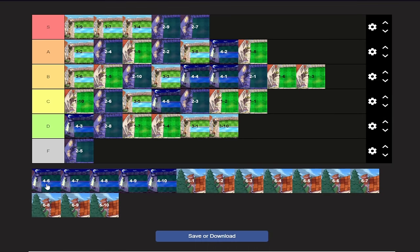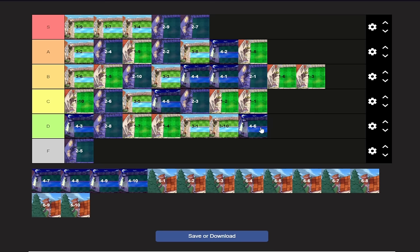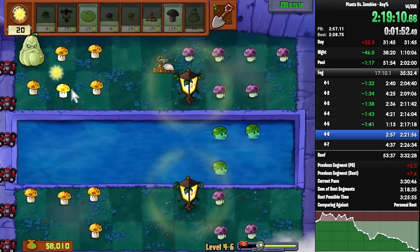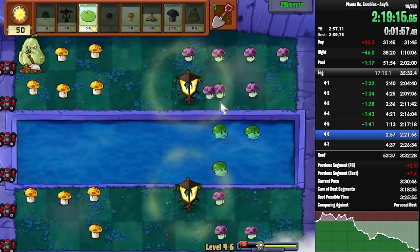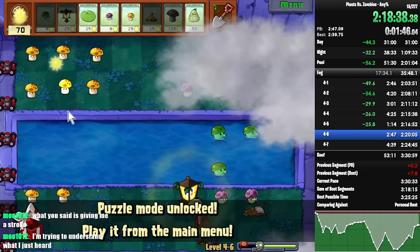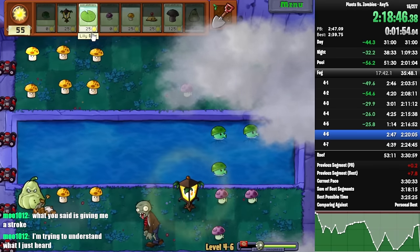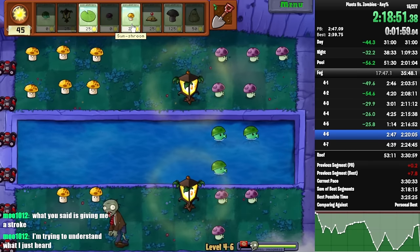Remember what I said about 2-8 being the most annoying? Yeah, I lied. 4-6 is actually one of the worst stages in my opinion. I hate Miners a lot — I really don't like the Miner Zombie at all. You can try to predict, but with the prediction you're just completely guessing most of the time. I've never had an instance where I was like, I think this is the most likely spot. You can also choose to ignore the Miner and just Squash it instead, but that loses you more time. So going for the prediction is generally worth it — if you get it, great; if you don't, you don't.